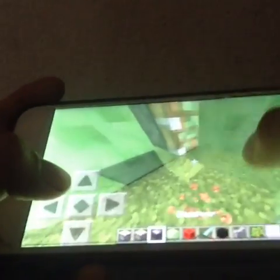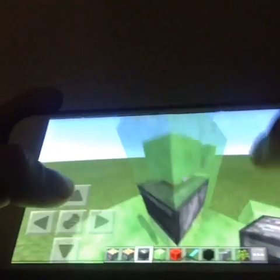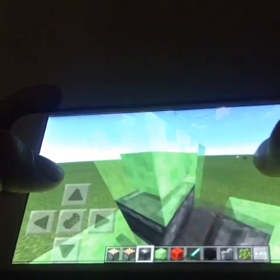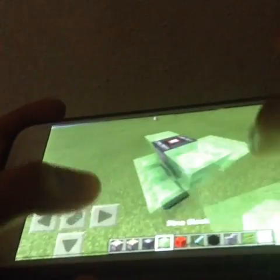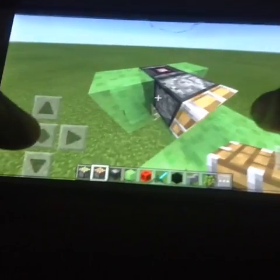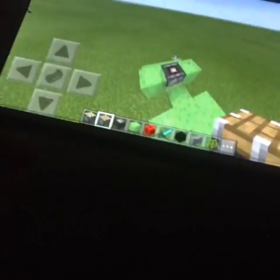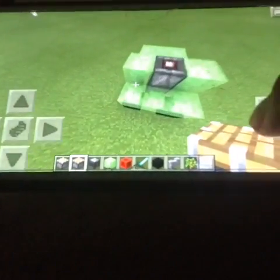Come right here and go up, up, up. Get your observer and put it downwards right here — your piston should do that. If you break it, your piston should do that. Then put one more right there.